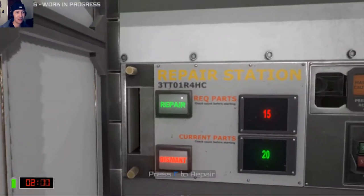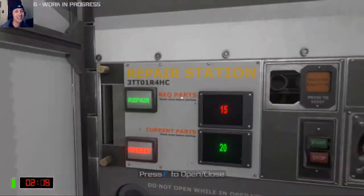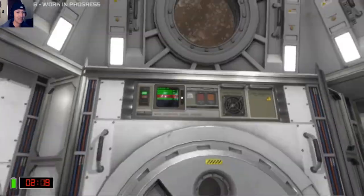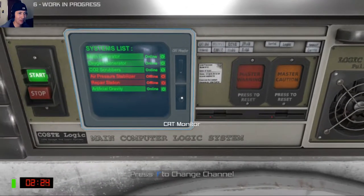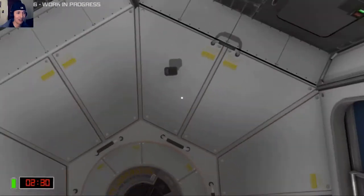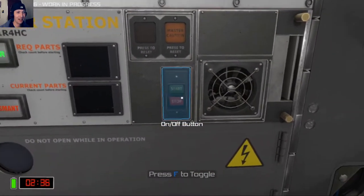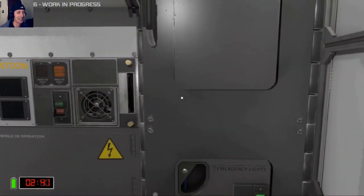Oh no — not right now. My repair bay's broken. What does the manual say? Air pressure stabilizer offline. Repair station offline. Why is the repair station — what did I do? Do I need to put that battery here? Let me put this back. Does it work now? Yes. Okay, so don't start tearing buttons out of stuff.